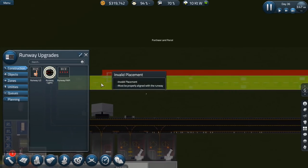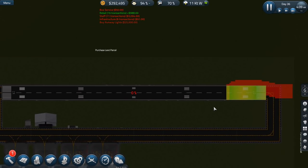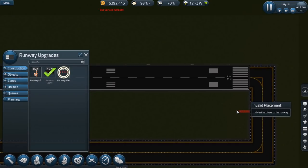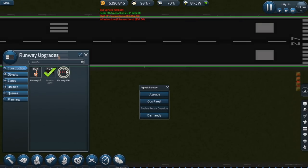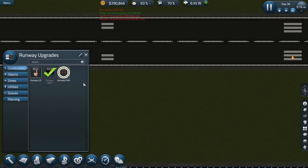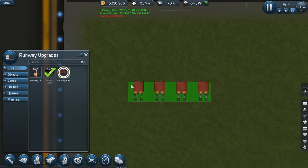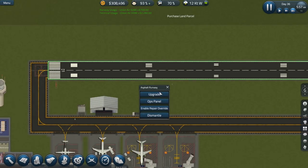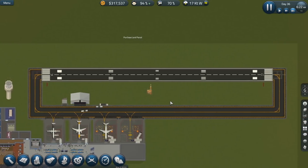Let's get these runway lights in here — they're going to need to knock that out. We're going to need to get the pappy lights in here. We'll put one set over here and the other set on the other side of the runway. And runway ILS — we'll throw that right here. We should be good. Now we should be able to get the large airplanes.